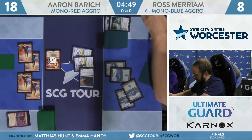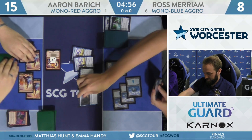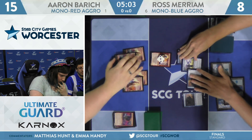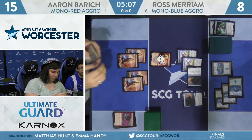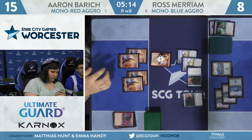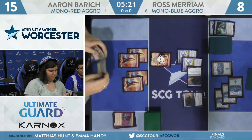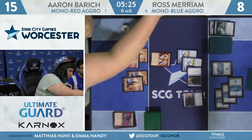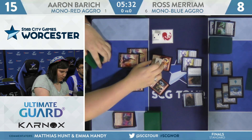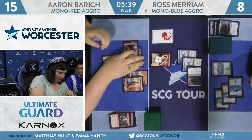The Storm Tamer gets Curious Obsession, up to 3/3, swings in, draws 2. Another Storm Tamer, and he'll pass. This is his avenue back in the game — if this is a not-so-good Experimental Frenzy, this is an avenue for Miriam to win. Aaron has a decision: if she swings Steamkin and Ross chump blocks it, she can't remove those counters for mana. Likely we'll see take the counters off, shock the Storm Tamer, cast Frenzy, then attack. Shock of the Storm Tamer, 1 counter back on, 2 mana floating.